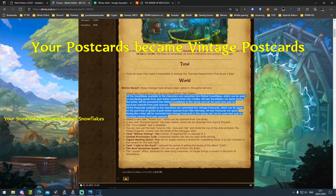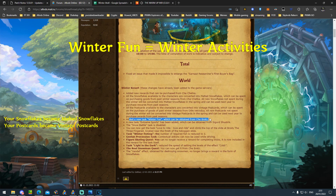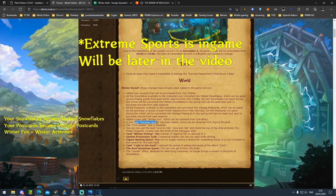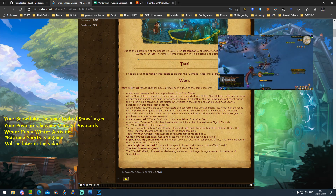They added a new task called Winter Fun, which is a new quest. New task Extreme Sports is also a new quest but I haven't seen it in-game yet, so I'm assuming it'll be hotfixed at some point. The Snow Battle quest has been removed — that was the one you could use to grant an infinite amount of snowballs in a very short time. You can now get the task 'Love to Write, Love and Ride and Climb the Top', which I'm not sure is new or not.